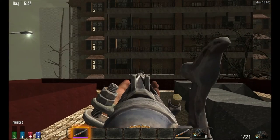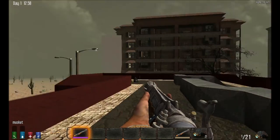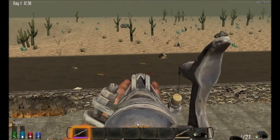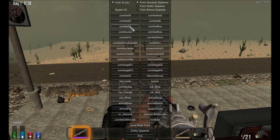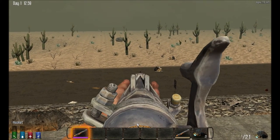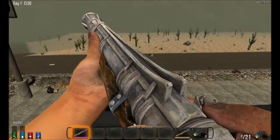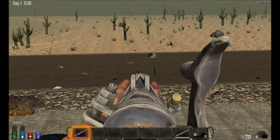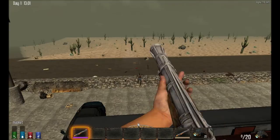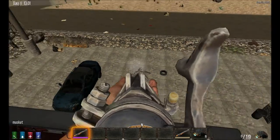The sights on this blunderbuss-style mesh means it's actually quite difficult to hit anything in the head from far away. It takes some practice, but it does have decent range — I'm clearly not going to be able to hit this at all. There we go.